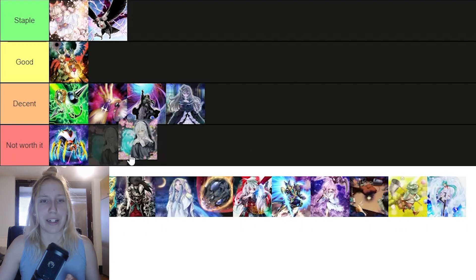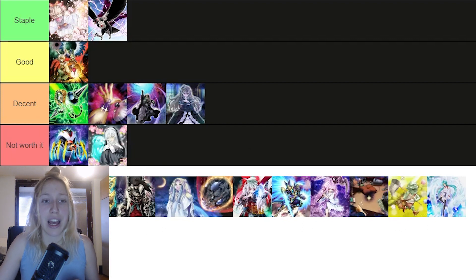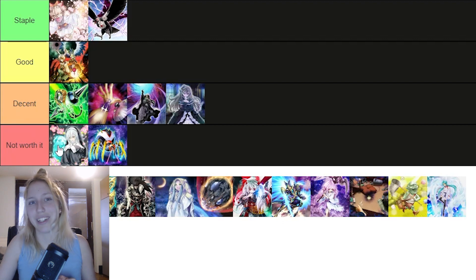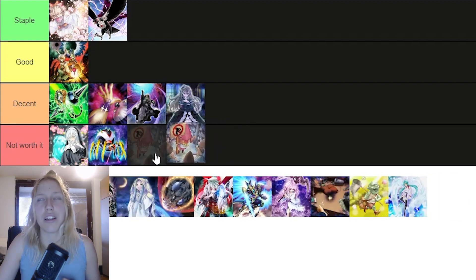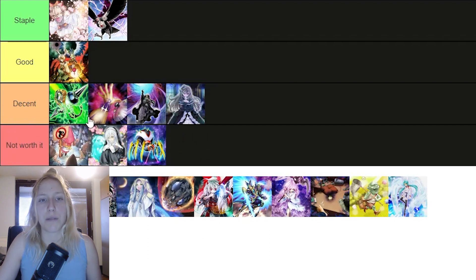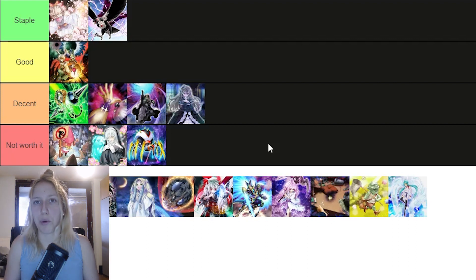Then we have Dogwood — I'll put it at the top of Not Worth It for now. It has some implications, not a lot though, and people don't really run it. No Material — yeah, it's not worth it. Pretty much everything said about Contact C could be said about No Material as well. It's just not the go-to hand trap, and at that point you'd be using a lot of different stuff rather than No Material. It's not bad, but it's really not being played, and you can see why.